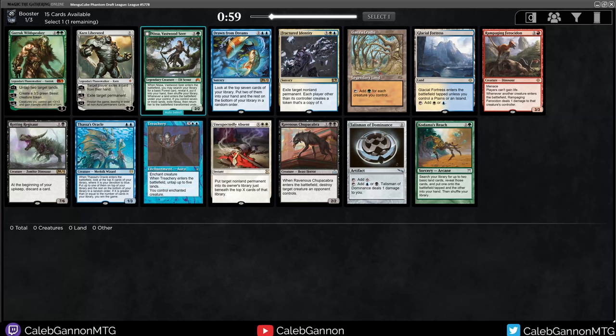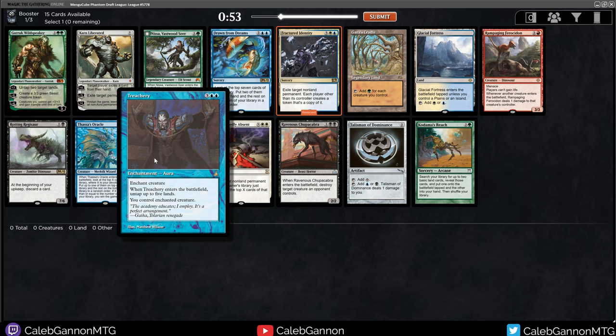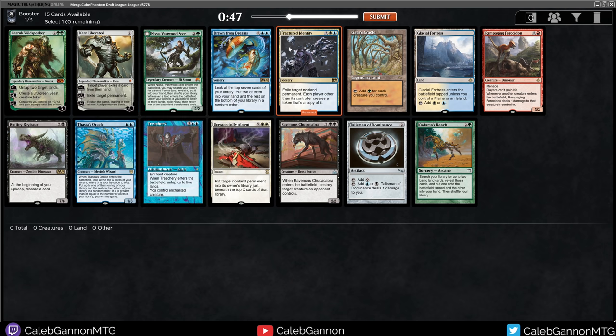Hello and welcome to more Mengu Cube. What do we got in this pack? Probably just a Fractured Identity. This card's absurd. It's like Treachery, but it steals Planeswalkers and Signets and Artifacts - it's just a really, really good card. So I like that.